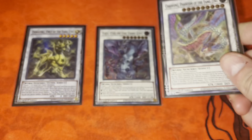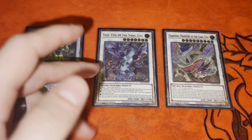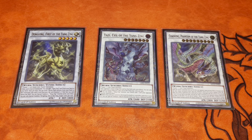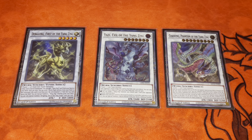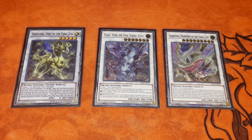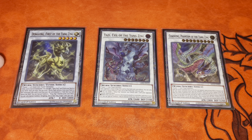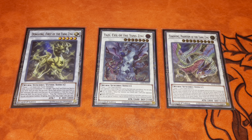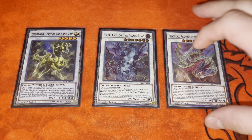Then we have the Yang Zing package: Deng Long, Yazi, and Chowfang. Yazi and Chowfang have been played a lot in the past. Deng Long is definitely newer and I'm only playing it because of the Super Heavy combo. That combo just sold me on it — it puts in work. Deng Long has a secondary effect: if it leaves the field you special summon a Yang Zing monster from your deck. The reason I'm not playing any other Yang Zings is because that's more bricks. The whole point of the combo is to get Chowfang to lock your opponent out of fire and light — that's literally the entire point.